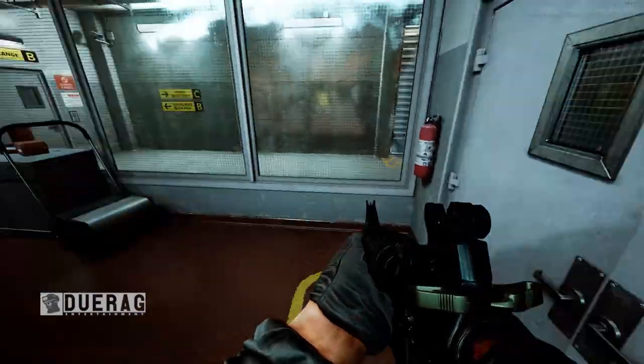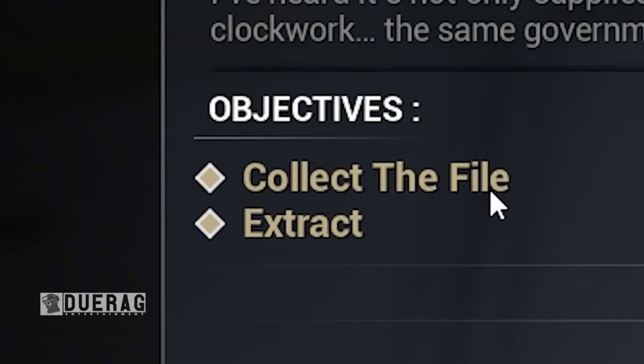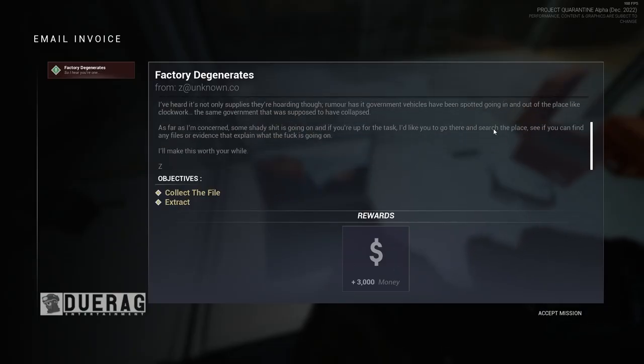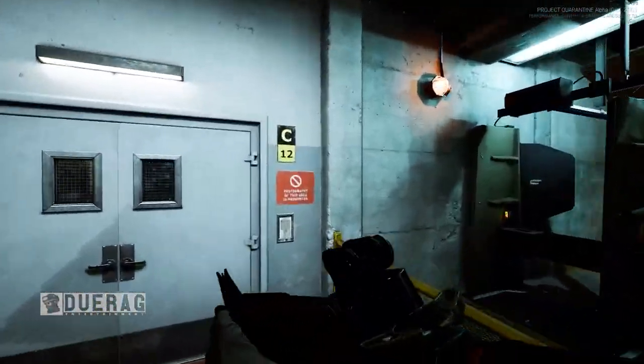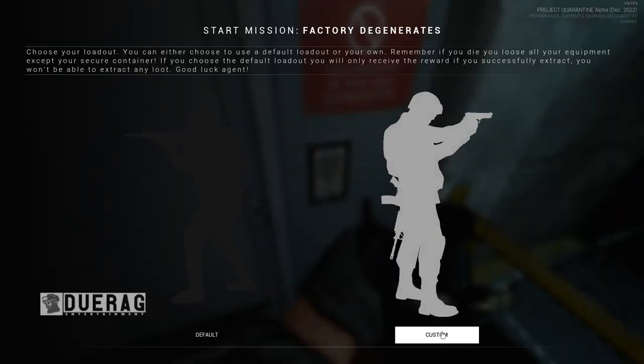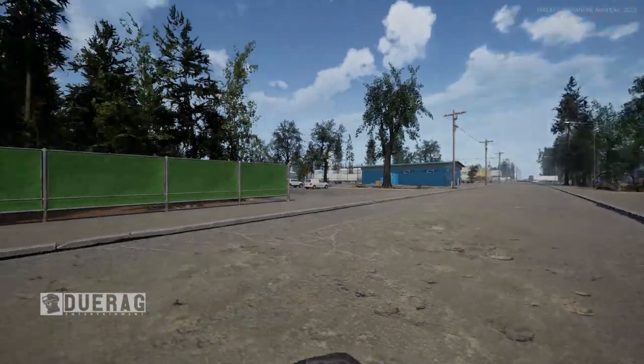I have no mission selected. How do I select missions? I see Factory, Degenerates, Extract. Okay, collect the file and extract — it's gonna tell me where it is. I don't feel like reading the full briefing so I'll just go with that. I'll choose the default loadout. You're about to start your first mission — okay, that was fast.